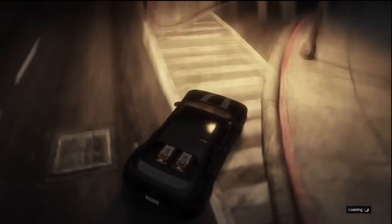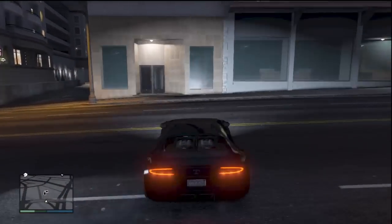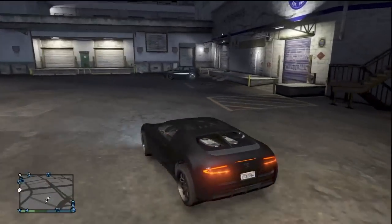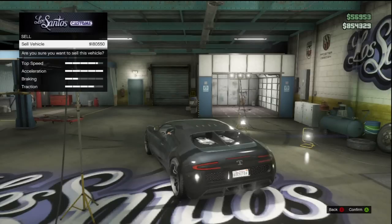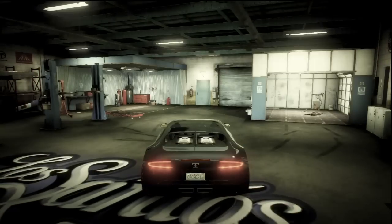After doing that, you should spawn in your good car — the one you want to actually generate money with. Drive it into the shop and proceed to sell it like you would with any other car. This time, actually sell it completely, and then as soon as you sell it, press start, left bumper, A, A.